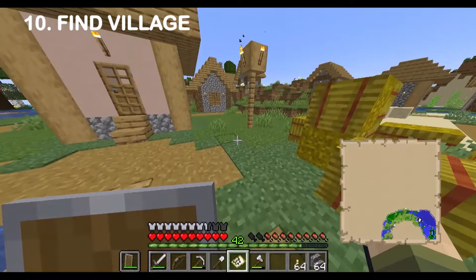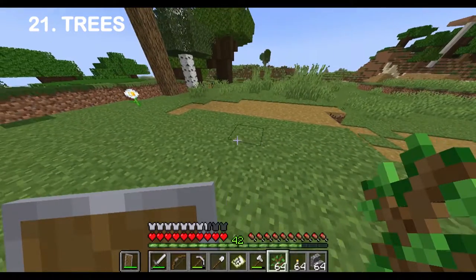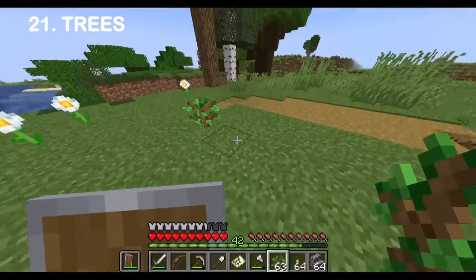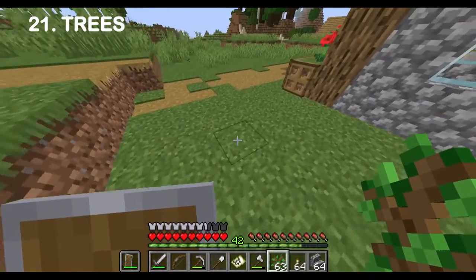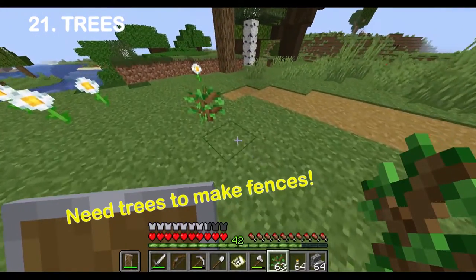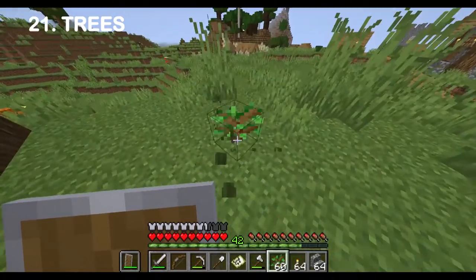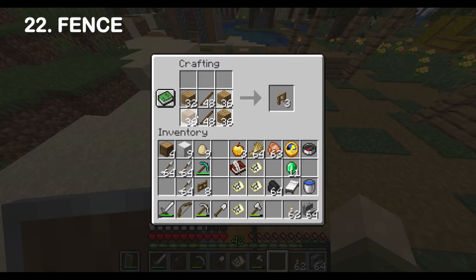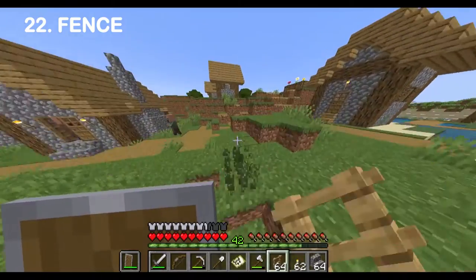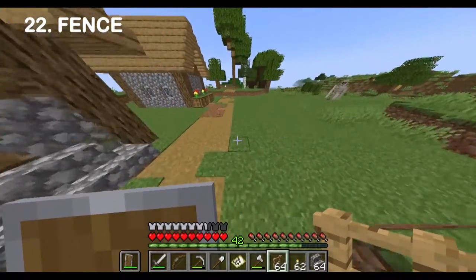So the first step when I find a village: I build a tree line. It's sort of in a rectangle around the outside of the village. I count out maybe 13 or 14 blocks from the building that's farthest out, and I make a line of trees along that line. Then once the tree line is done, I put a fence line halfway in — six or seven blocks out from the building.